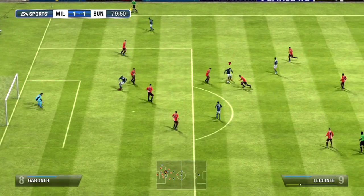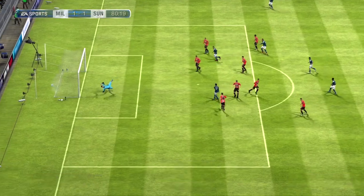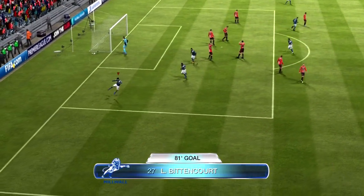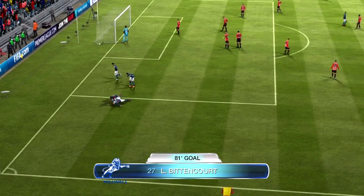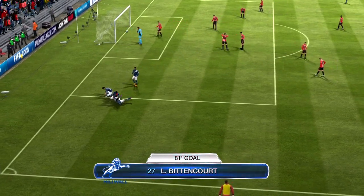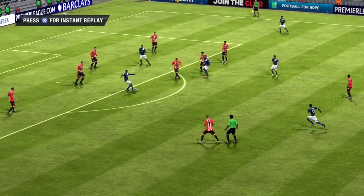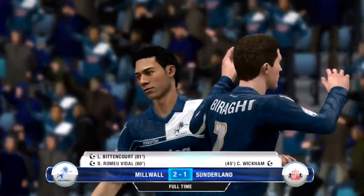Le Quint with the ball on the edge of the area plays it to Bittencourt, but that gets intercepted and falls back to Bittencourt, who manages to turn, get past the defenders, and shoot with his left foot to make it 2-1 — putting ourselves in front in the 81st minute. There wasn't much time for Sunderland to get back in the game, so all I had to do was hold on to that victory and play some slow football, which is exactly what I did. Left foot, goes in near post — game finishes 2-1.